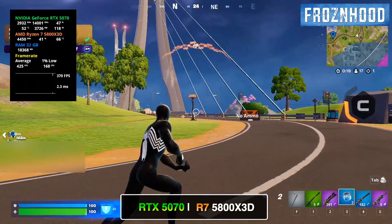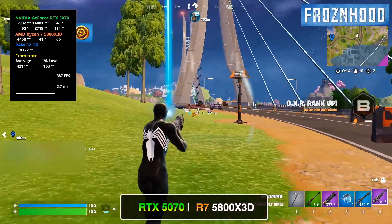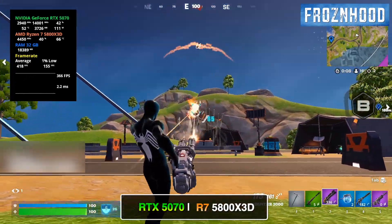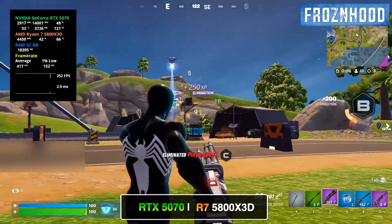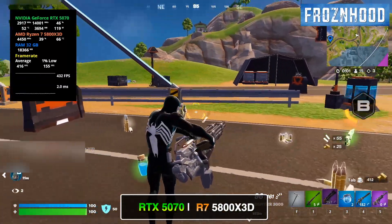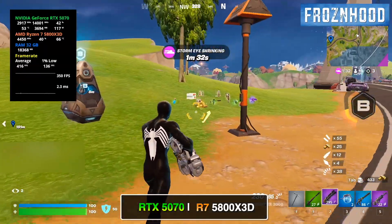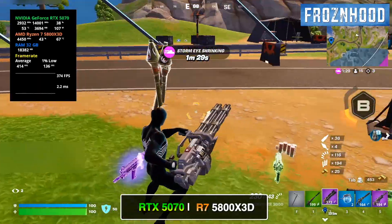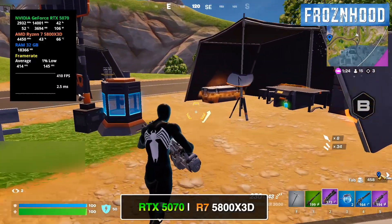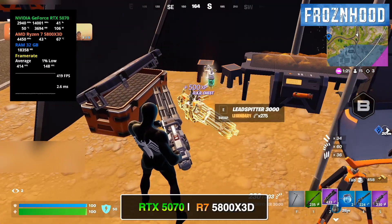I have tested the old Performance Mode for years with different NVIDIA drivers. Over the past 2–3 years, it has generally been stable — I haven't encountered any freezes or crashes. It has always provided very high frame rates when running on a powerful CPU, since this mode depends largely on CPU performance. However, the poor 1% lows often led to noticeable micro-stutters. This gap between average FPS and 1% lows was especially clear on high refresh rate monitors. For this reason, I've always preferred the standard DirectX 12 mode with custom settings for better overall performance.